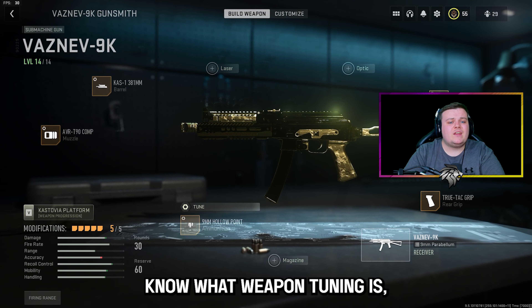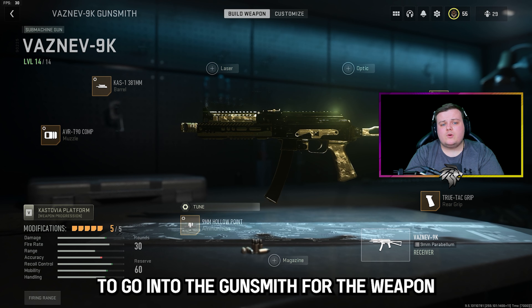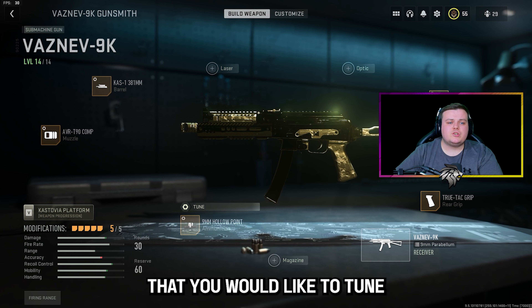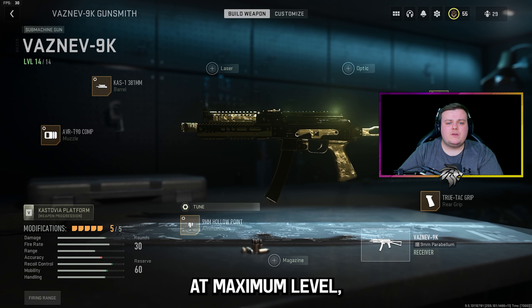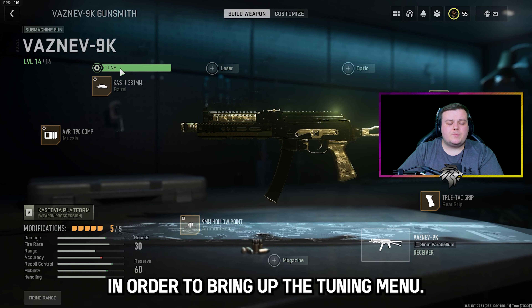Now that we know what weapon tuning is, let's take a look at where you find it and how it looks. You first need to go into the gunsmith for the weapon that you would like to tune, and if you have the gun at maximum level then you should see the tune option above any tunable attachment in order to bring up the tuning menu.